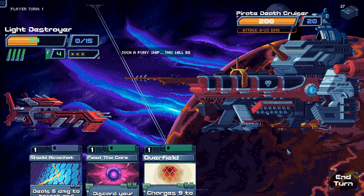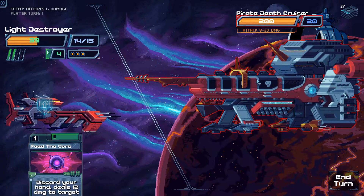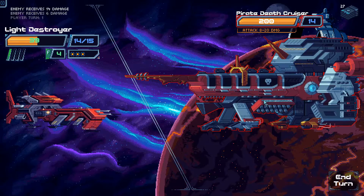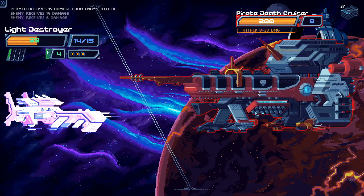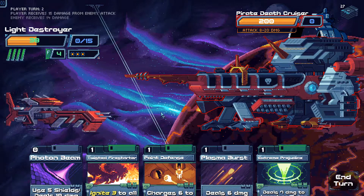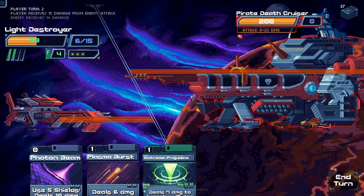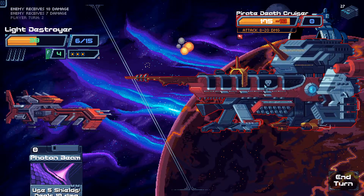Pirate Death Cruiser. Such a puny ship — this will be quick. Overfield, Shield Ricochet, Compute the Korra. Ow — okay. Point Defense obviously, Twisted Fire Starter, Plasma Burst between pressures. Keeping shields going up.